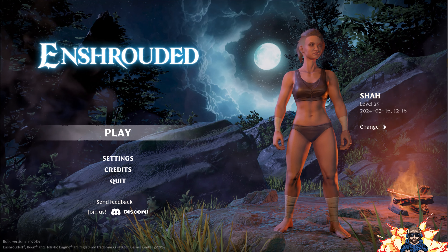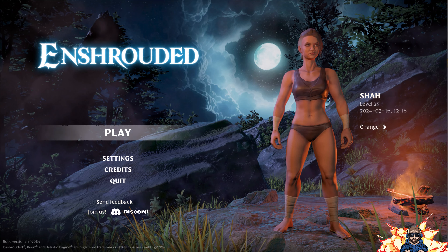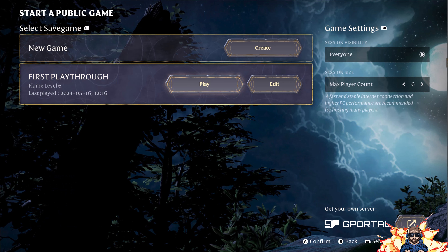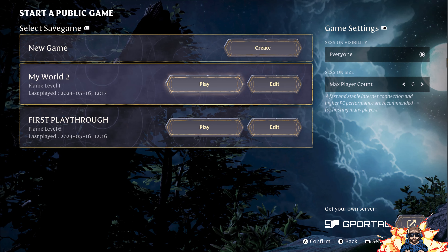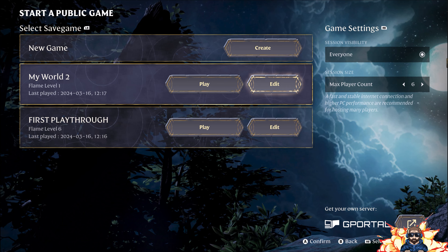There will be some information that I'll share in a moment, which is why I'm mentioning that. At this stage, you just choose whether you're going to host a game or if you just want to save a local game. I'm going to create a game on a server I've already set up. One of the first things you'll notice, just to the left hand side of where I'm about to save, it says flame level 1.